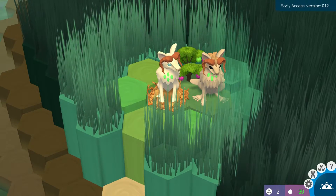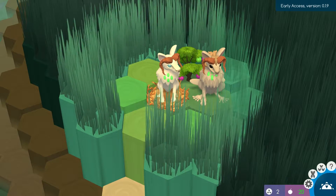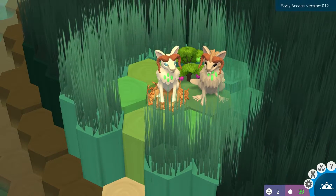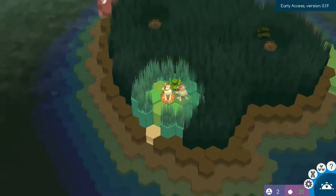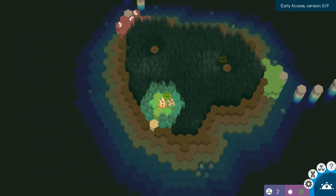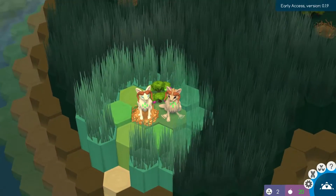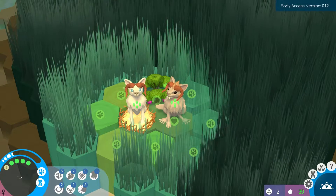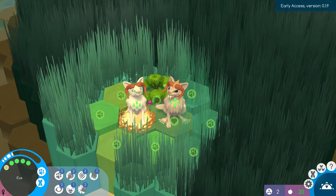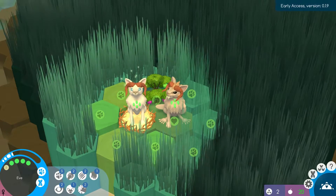Hey everybody, Cheetah Bunny here and welcome to another episode of Niche, a genetic survival game. In the last episode we went to the new island. But now we are in the new patch update, much smaller island. Our normal Adam and Eve are not here. So this is new Eve, a new Adam. They both are different now. They have four gene slots now, which is new.